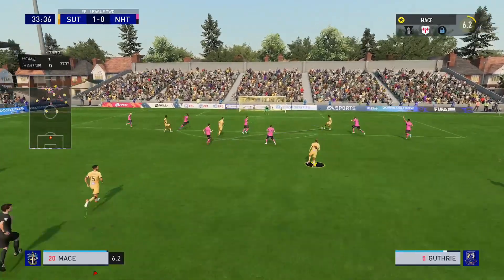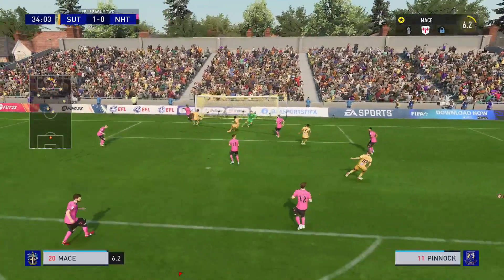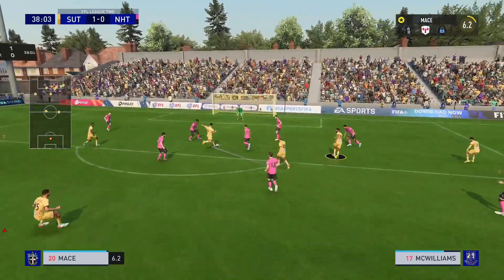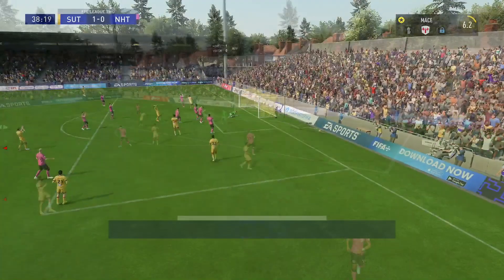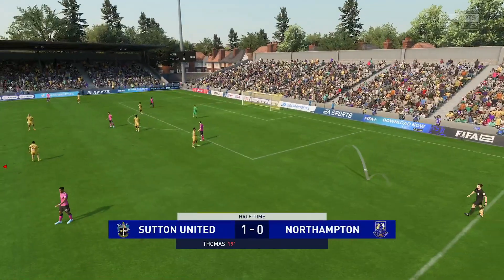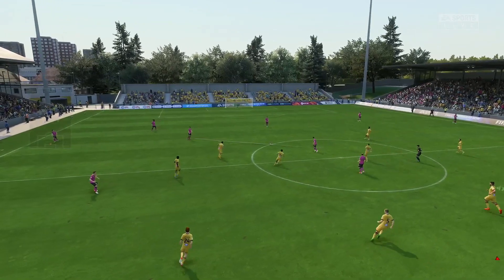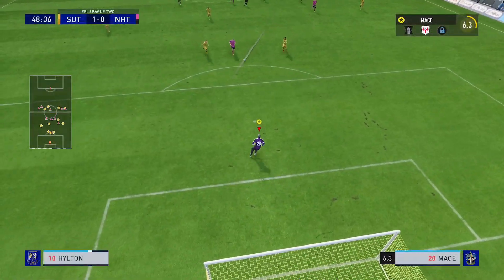We hit the post and it comes off the goalkeeper as well, but the defender is there to cover. We are all over Northampton again — Omar has loads of time in the box, hits it low but the keeper does save it this time. That is where the first half ends — 1-0 up. We should have scored a few more but 1-0 is not too bad. Northampton have struggled against us in the first half — let's see what they do in the second.